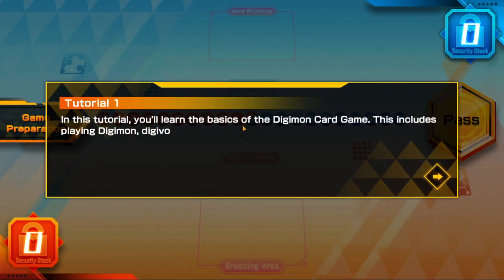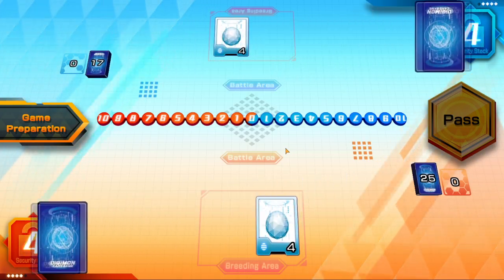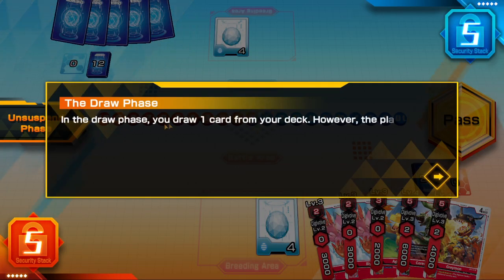In this tutorial you will learn the basics of the Digimon card game — this includes playing Digimon, digivolving, and breeding. In the draw phase you draw one card from your deck; however, the player that goes first cannot draw on their first turn.